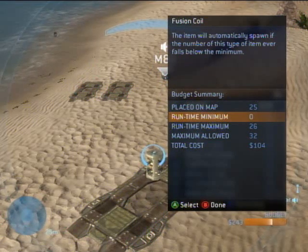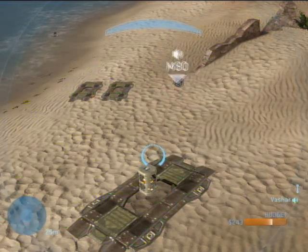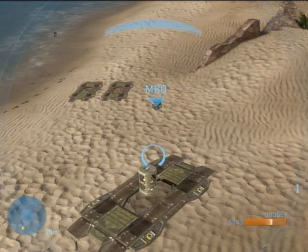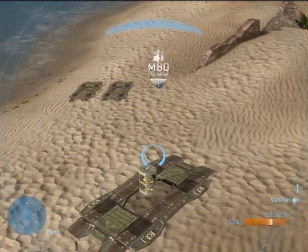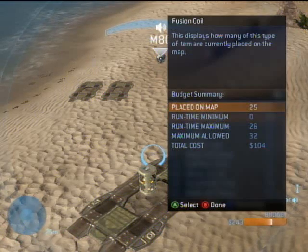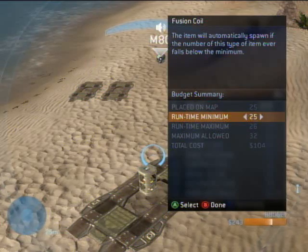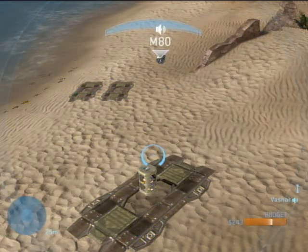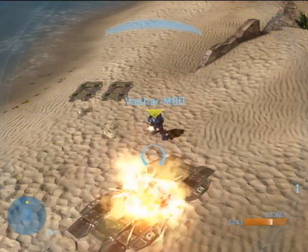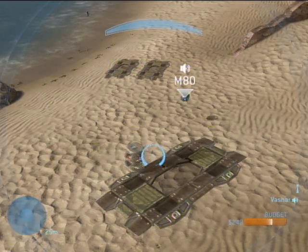Place the item — most likely an explosive such as a fusion coil, plasma battery, or other high explosive in the game — wherever you want it to instantly respawn. Then select the item in the items menu by pressing X, highlighting the word 'fusion coil,' pressing X again, and selecting runtime minimum right under 'placed on map.' Change that to 25 and hit A and B twice to exit the item menu. If you did it right, the fusion coil or whatever other object you use should respawn instantly after detonation.